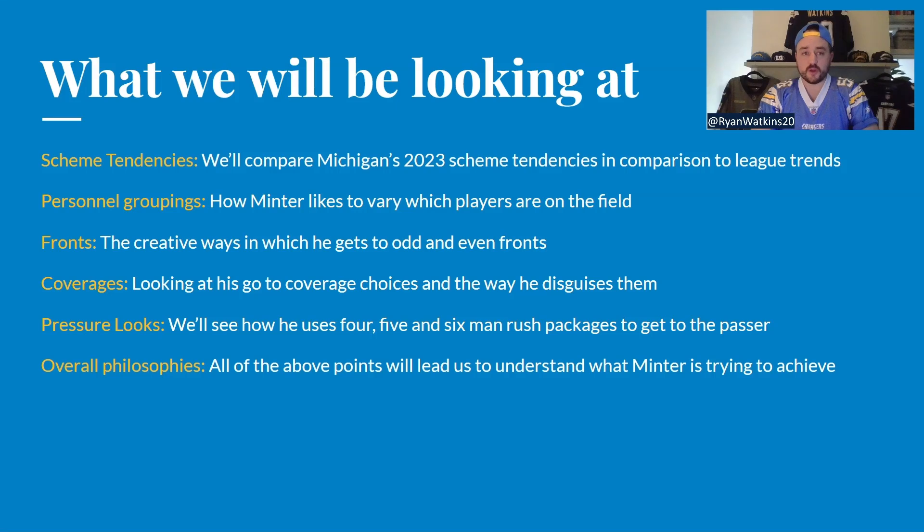We're going to start by looking at scheme tendencies — how his coverages, blitz rates, and disguises compare to the league average and Brandon Staley from last season. Then we'll look at personnel groupings. He gets to some very unique personnel groupings, playing with a lot of linebacker numbers while keeping a lot of DBs on the field in a pass-heavy modern offensive system. He also uses varying personnel groups to get to different fronts. He likes to run both an odd and an even front, and it's how he gets to those that's quite creative — he plays the numbers game very well.